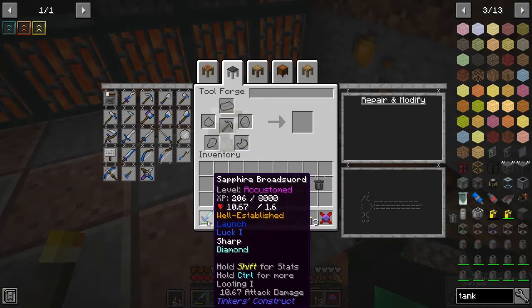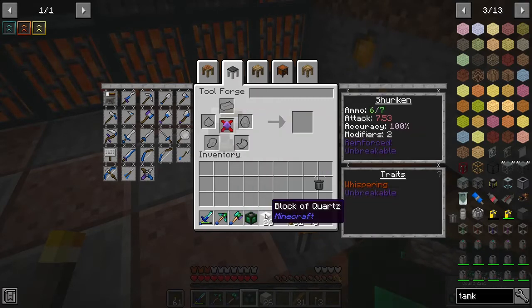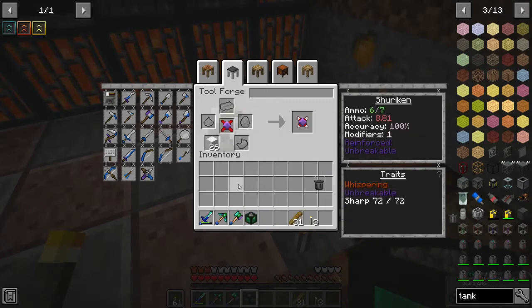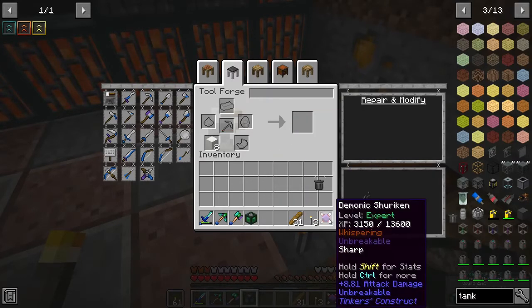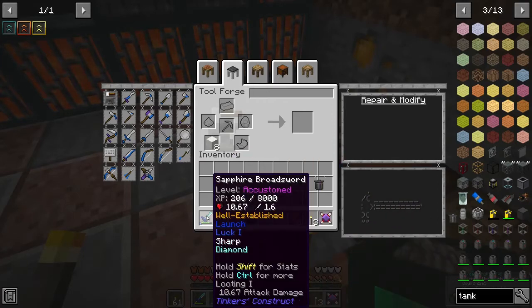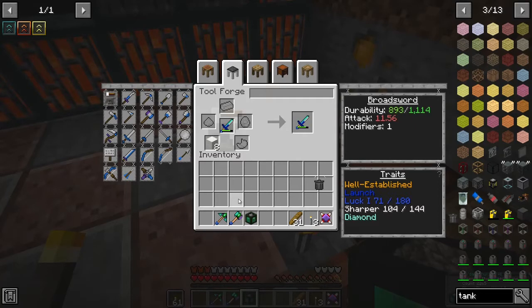That is sharp 10.6. This is not sharp at all — it's got 2. So that gives me a sharp 1, which gives me 8.81 damage. Now will this give me sharp 2? Gives me sharper, but not quite enough.